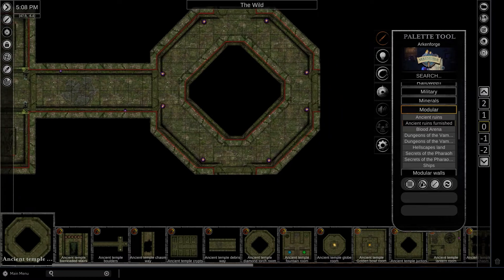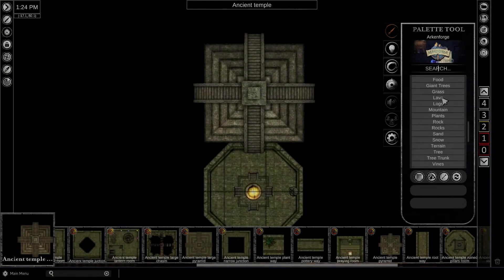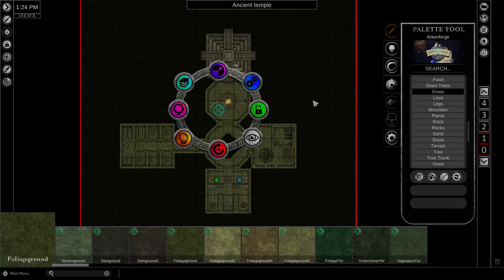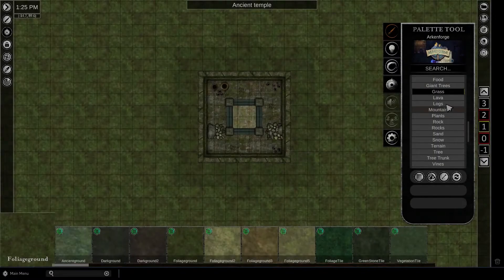The first modular update to the Wild Pack is here. The Ancient Ruins consists of an Aztec style pyramid, modular assets and placeable assets.